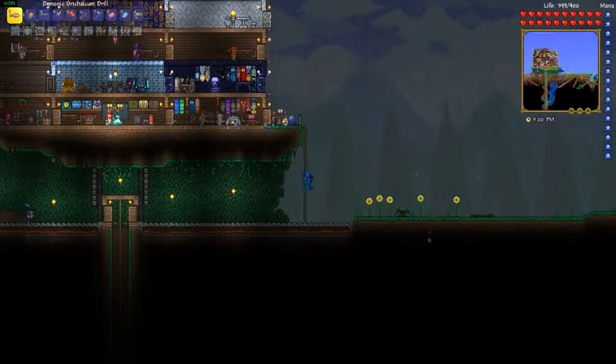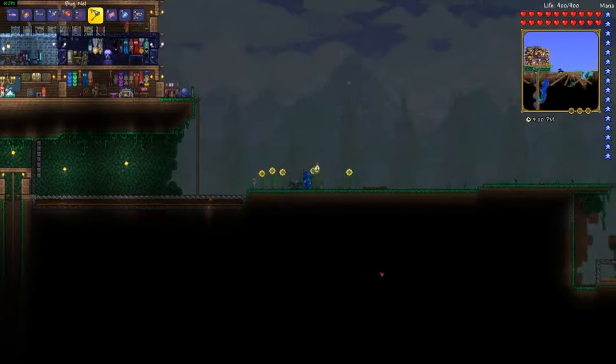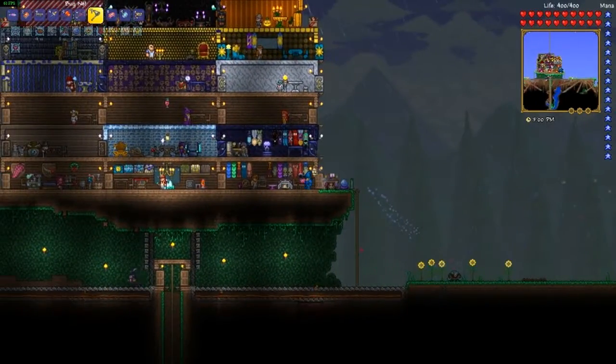Let's get all of our potions out. We're going to need that if we're going down there, because down there is not friendly. Hello — a worm. It can be used as bait.